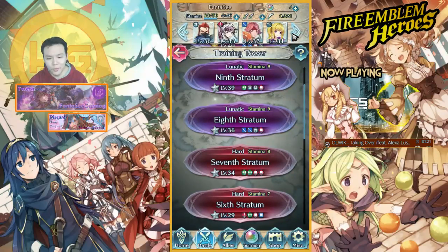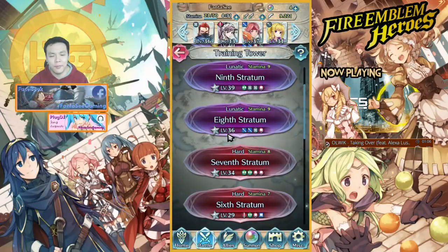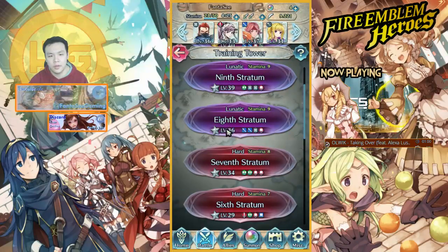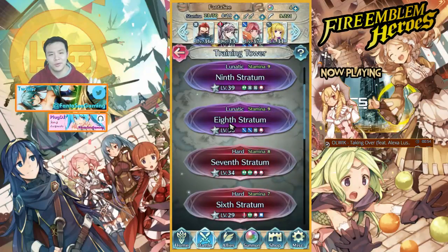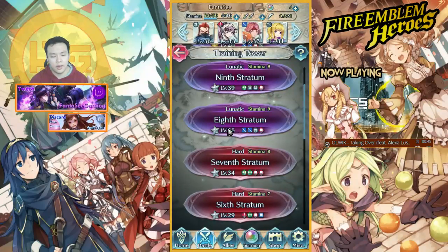Number two is to look at the overall level of the units. The best place to farm is against units around two levels higher — but you absolutely have to be able to beat them. So there's basically an SOP: number one, make sure you can beat them; number two, they have to be the optimal level; and number three, consider the types of units they are — their weapon triangle matchups.